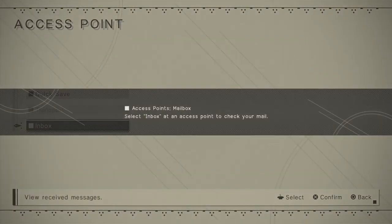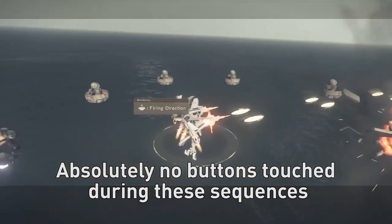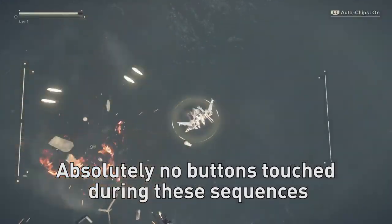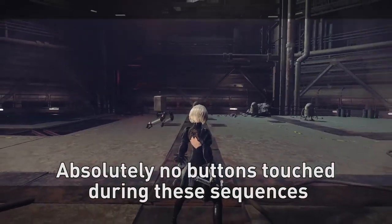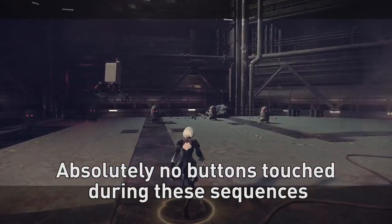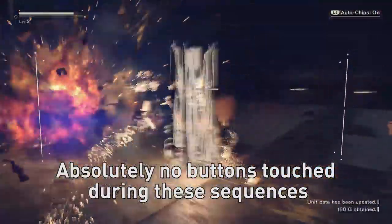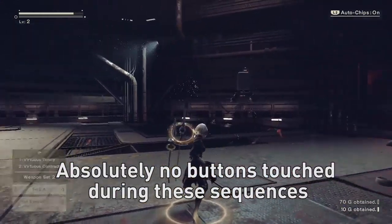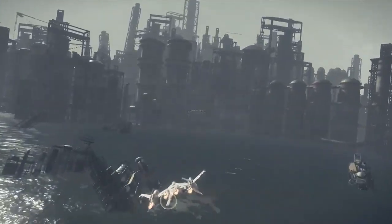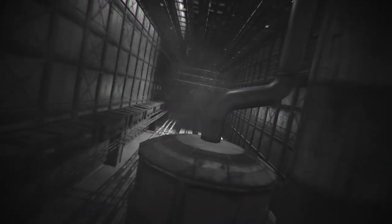Overall, for my entire runtime of Nier Automata, I only actually died three times. Easy difficulty provides exclusive plugin chips such as auto fire and auto attack. The Automatic On mode is actually impressive — the AI controls surprisingly well, making the game accessible to virtually everyone, as you can take the role of a spectator. Hard Mode and Very Hard specifically border on ridiculous — on Very Hard, the tutorial is very difficult and you will die in a single hit.